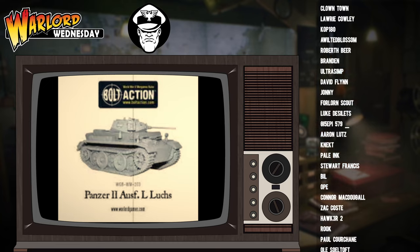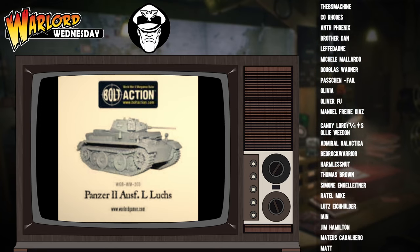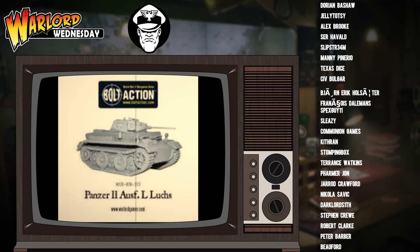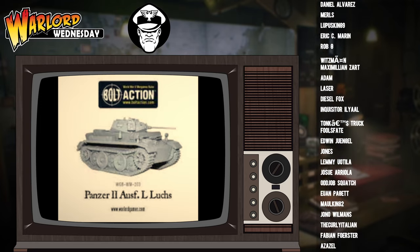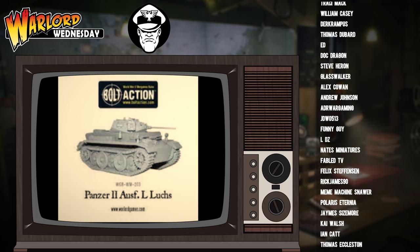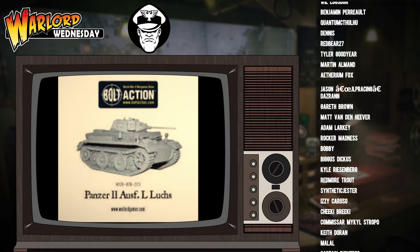For its weapons, the Panzer II L comes equipped with one turret-mounted light autocannon with a coaxial MMG as standard. That's it — there are no weapon options with this vehicle, you just get the one loadout. The Luchs has a damage value of 8+, making it a light tank under bolt-action rules. This means it is more heavily armoured than many half-tracks and armoured cars, but it is the lightest main tank on the table.